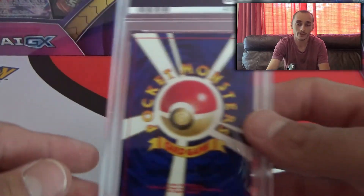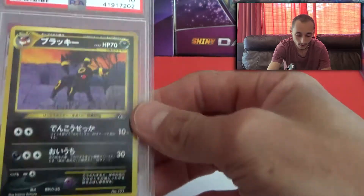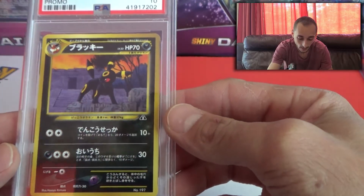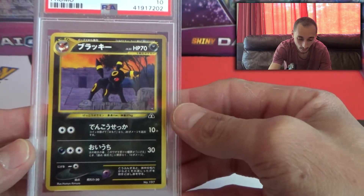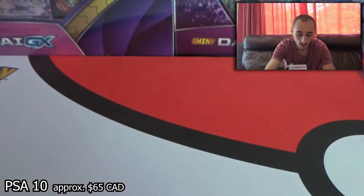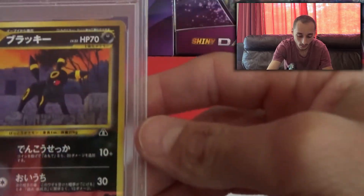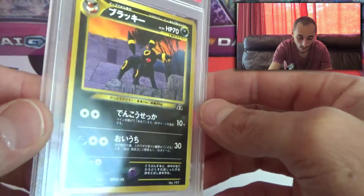And then the moment you've all been waiting for — the Slab is... No. Freaking. Way. It's a Japanese Neo 2 Umbreon. You've got to be kidding me. That is so cool guys. Honestly, that is so cool. Wow.